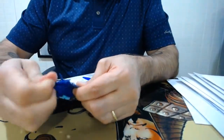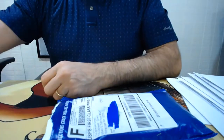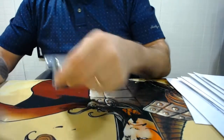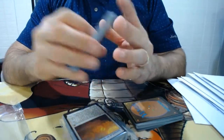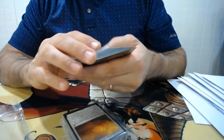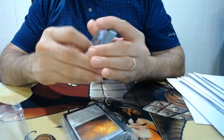What else did TCG Direct send us? Some more Command Towers apparently — re-ordered 50 Command Towers for EDH commander decks online. Also some Scare Tillers for commander decks that we sell online. Ran out of those, so ordered 36 Scare Tillers.